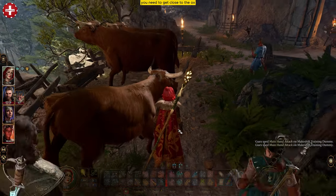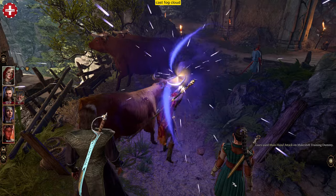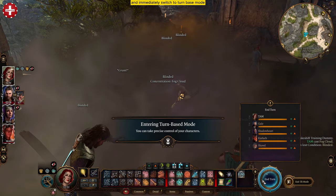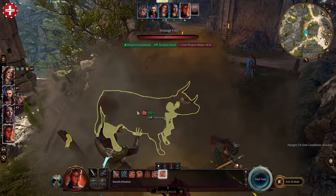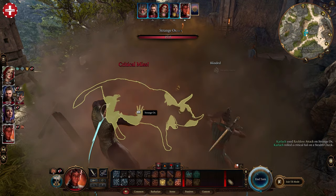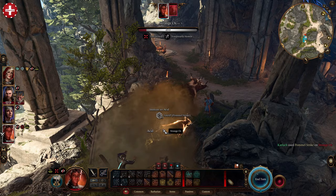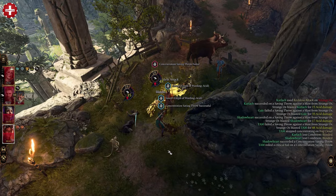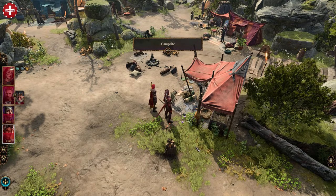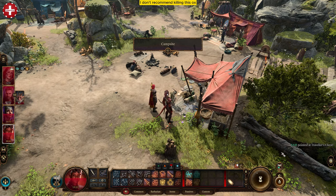According to my first method, you need to get close to the ox, cast Fog Cloud, and immediately switch to turn-based mode. Then hit the ox with your party members and kill it. Once done, just loot the body and fast travel to camp and no one will know about your crime. But I repeat, I don't recommend killing this ox.